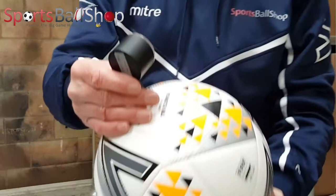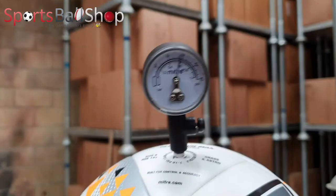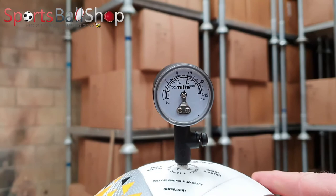Welcome back. It's now 79 hours since we inflated the Mitre Ultimatch Max ball. If you remember, we inflated it to nine PSI. We're now testing the current PSI — and you can see there it reads just under nine, around eight point three PSI.